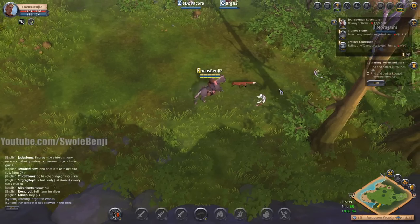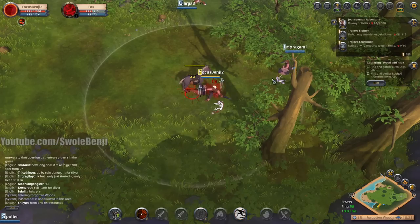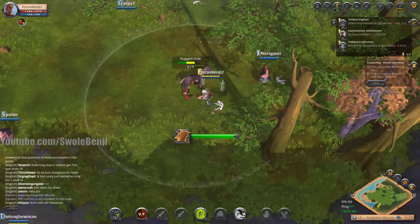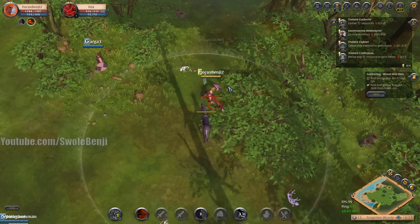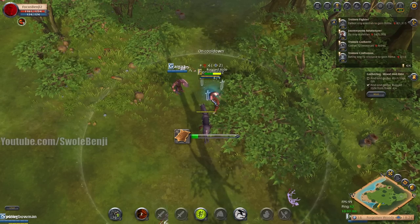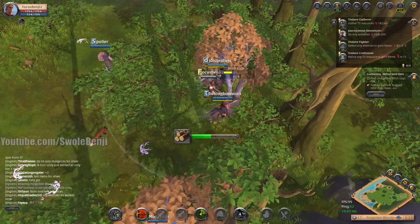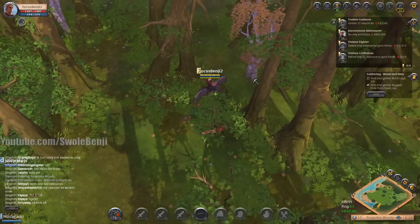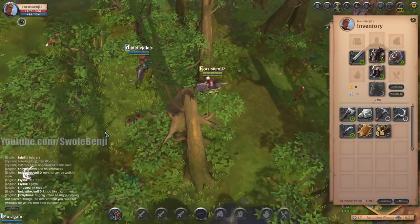Skin the foxes — there we go. We do want a little bit of extra foxes so we can make ourselves a bag. This guy's gonna run over and help me kill this fox, but it's my fox to skin because I dealt more damage to it. He's just a helpful friendly little guy. One more hit on the birch and turn in to the camp.